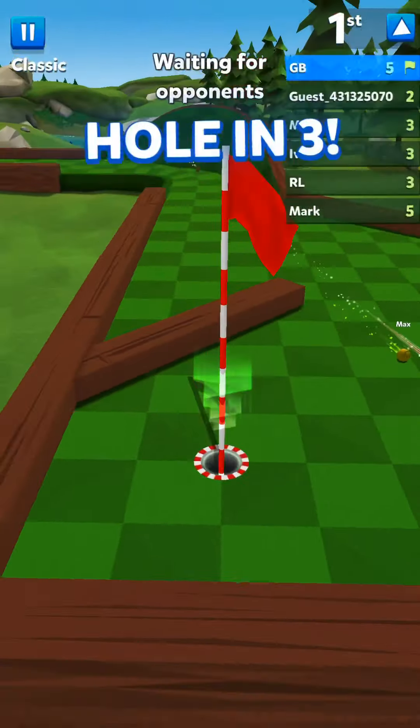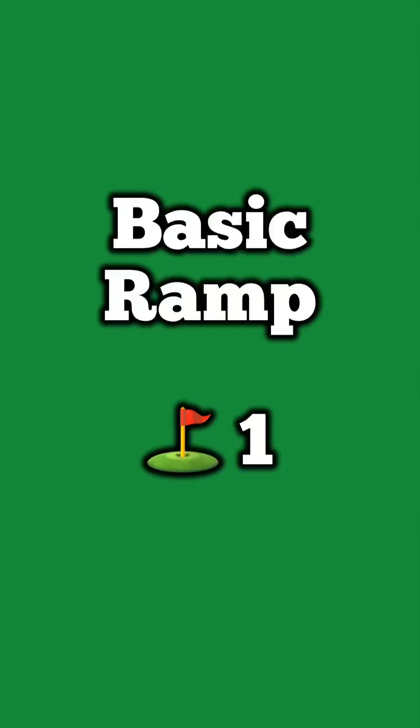The Balance Beam is done in two shots. First you just want to yellow it so that you're set up for the next shot, or you just want to do a nice orange and it should fall off the beam right into the hole. Little bounce but we're in.